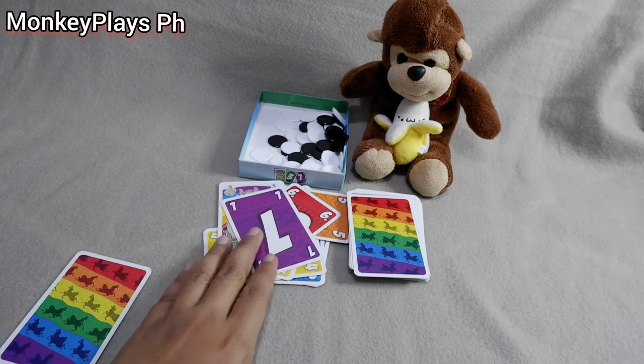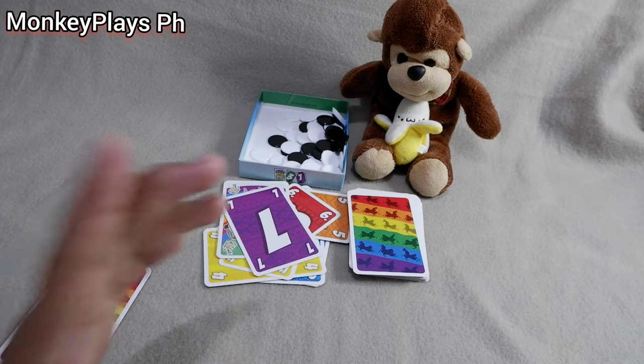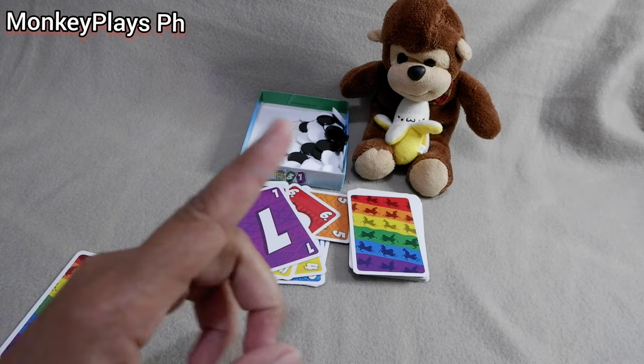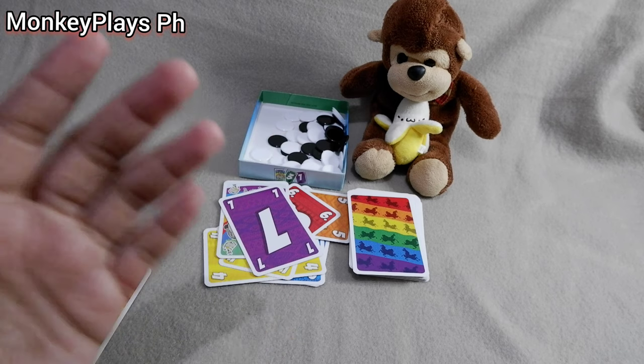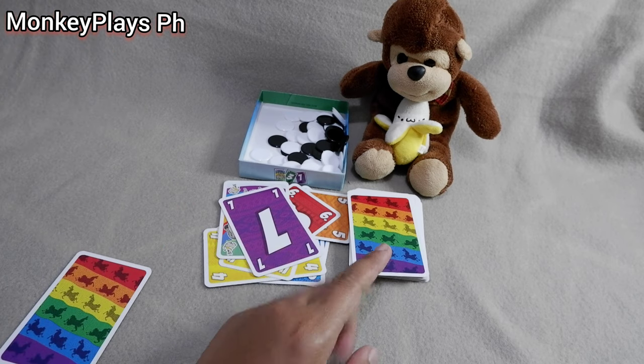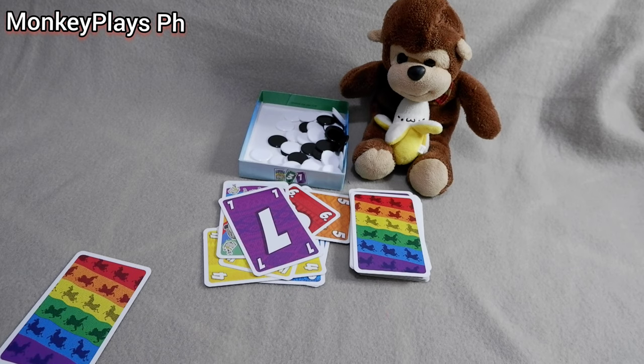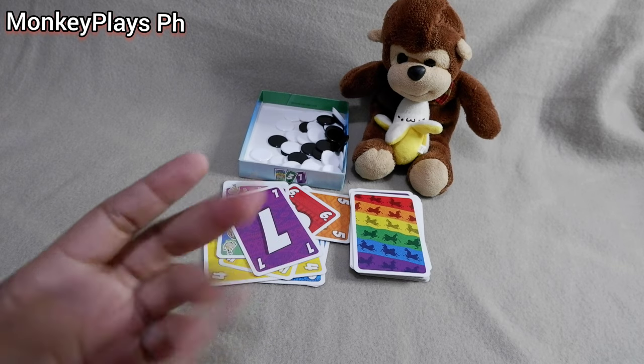Players can still drop cards or draw, but once almost everyone has skipped and one player wants to keep going, they can still drop a card but can no longer draw from the deck. Once all players have skipped or one player has emptied their hand, the round ends and we move to scoring.